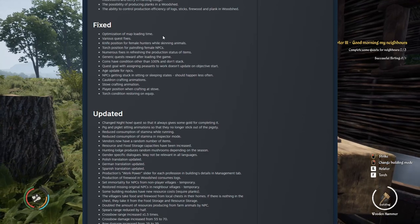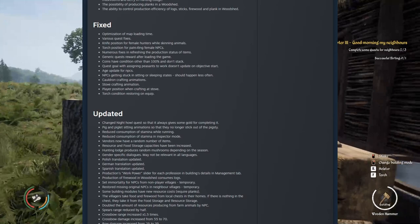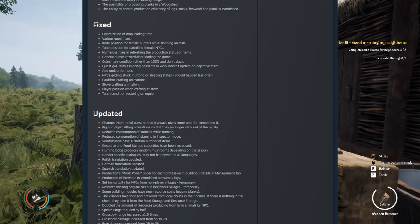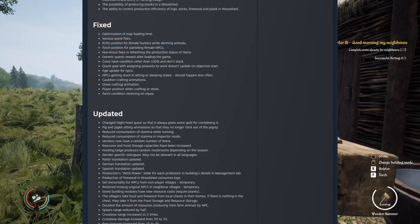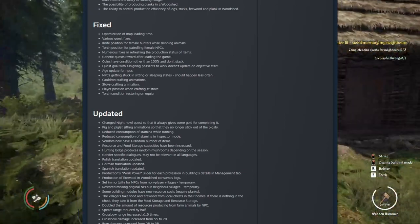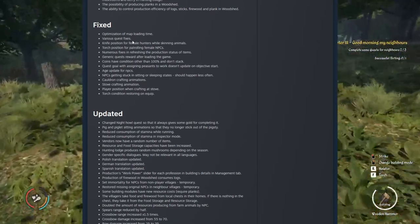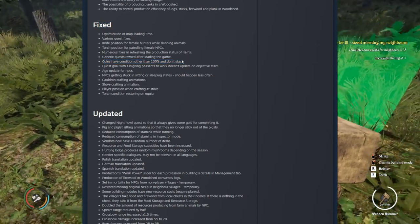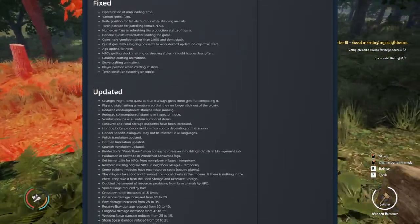Then we have fixes. Optimization of map loading times, various quest fixes, knife position for female hunters while skinning animals, and torch position for patrolling female NPCs — some minor fixes to how female NPCs hold items. Numerous fixes in refreshing the production status of items. Generic quest reward after loading the game. Coins having condition other than 100% and not stacking has been fixed — so coins should all be 100% now. I thought it would have been kind of cool if there were some good coins and some bad coins, but okay.